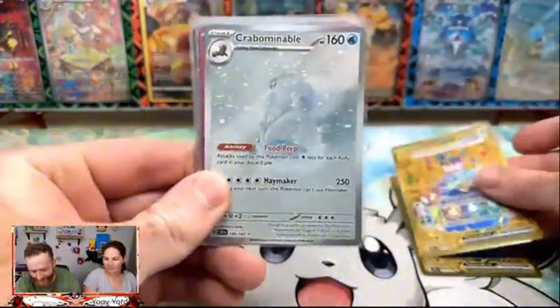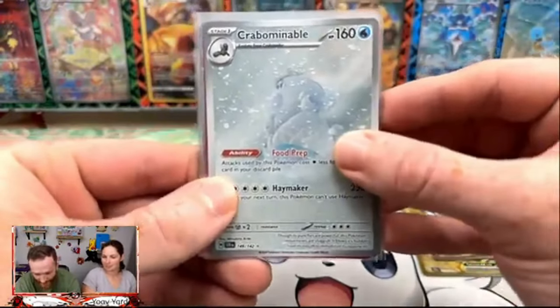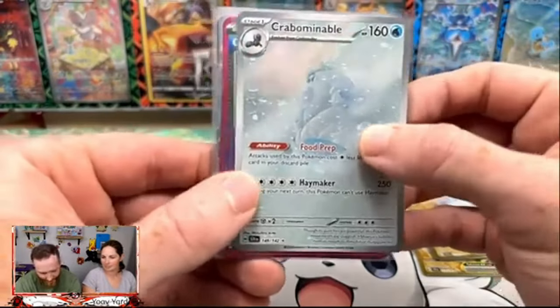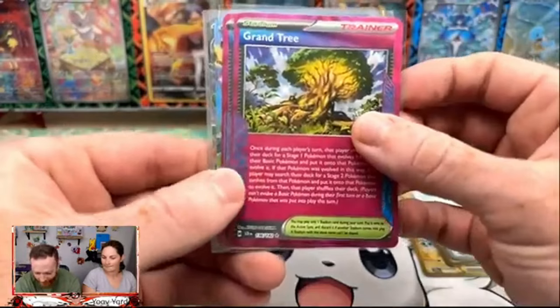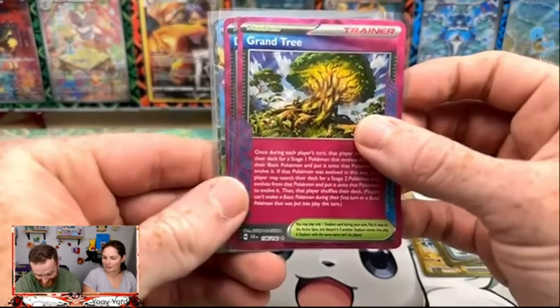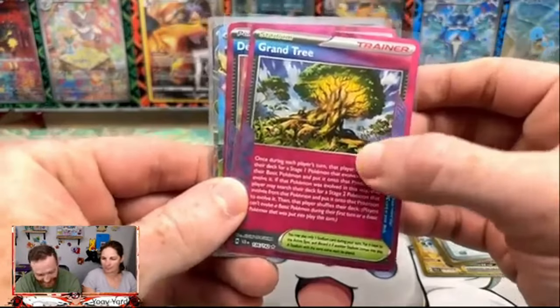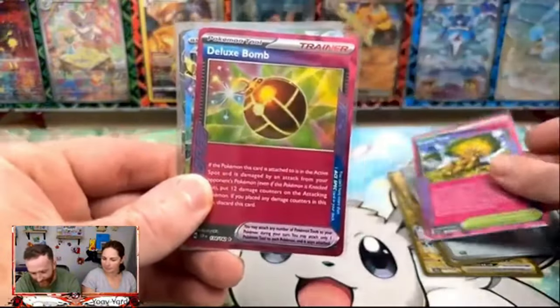I did manage to pull one of the illustration rares that I was super excited about — the Kerbonomodal. Super excited. And then I pulled the stadium card of Grand Tree. You got all of the A-spec! Yeah, this was fantastic to get right here. This is going to be a super playable card — I really enjoyed it. A lot of fun.